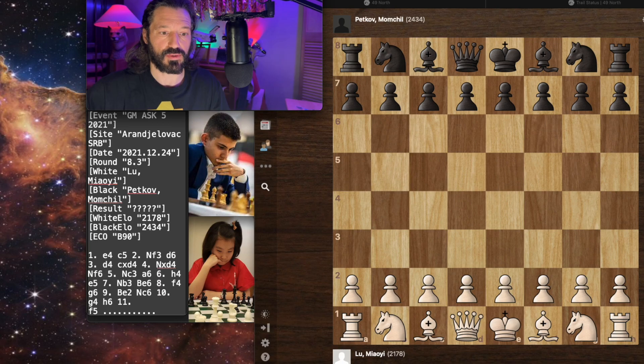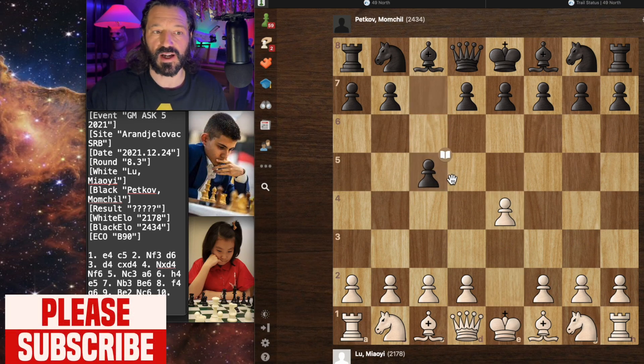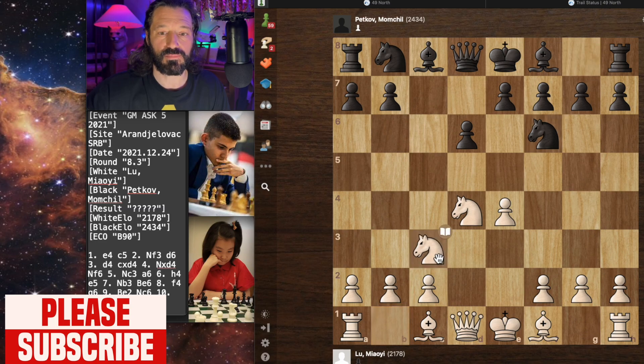Lou Mallye begins with pawn to E5. And we have the Sicilian defense on the board as the grandmaster plays pawn to C5. Lou Mallye plays knight to F3, and we have pawn to D6. This is the main line for the Sicilian — these are book moves. Now we have pawn to D4, C captures on D4, knight captures on D4, and then knight to F6 by the grandmaster. Knight to C3, defending that pawn by Lou Mallye. And now we have the knight orf variation on the board.